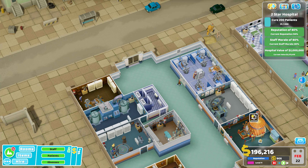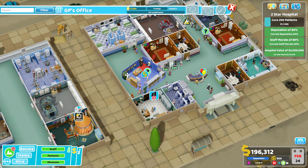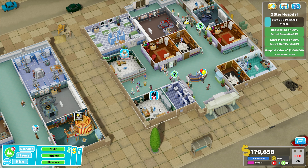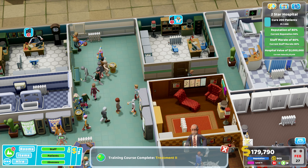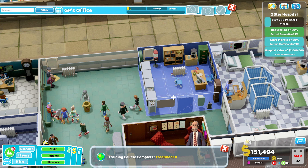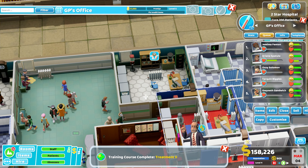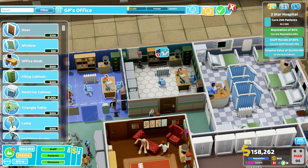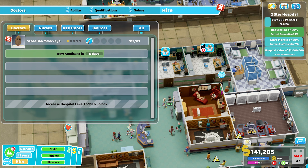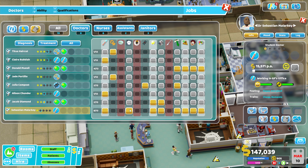One thing I'm concerned about regarding these queues in the GP's office is that I probably don't have any other diagnosis rooms. Patients are constantly going to get a GP's appointment, then go to psychiatry or the ward for a little bit, and then come back to the GP's office. They'll keep cycling through the GP's to work towards a diagnosis, which isn't good. So we're going to need to think about getting a cardiology, a mega scanner, and all of that sort of stuff.